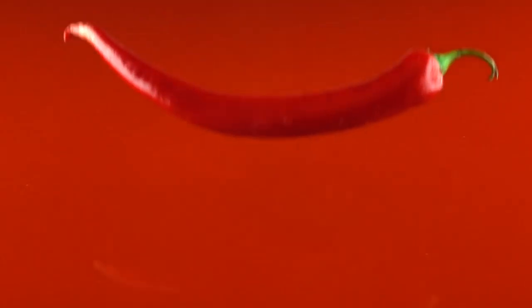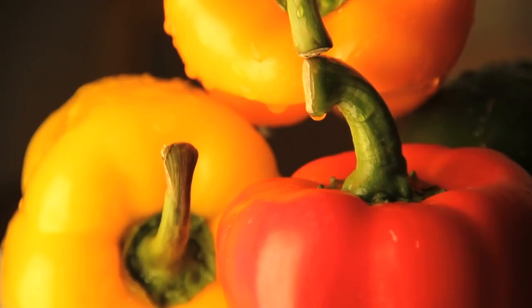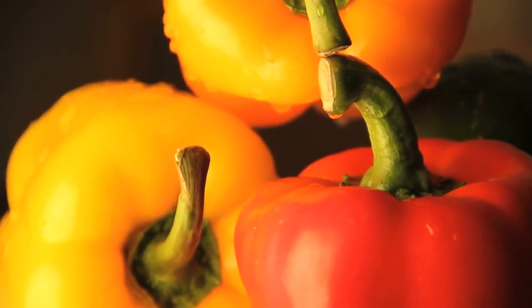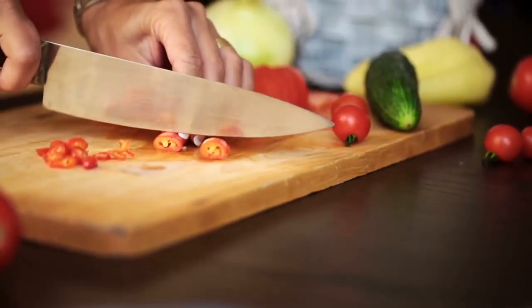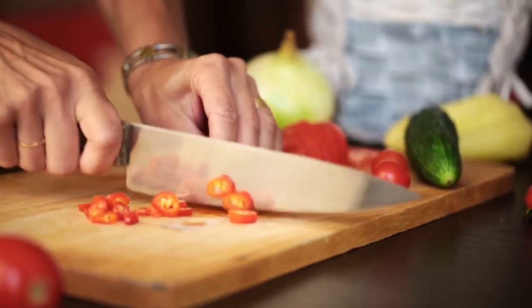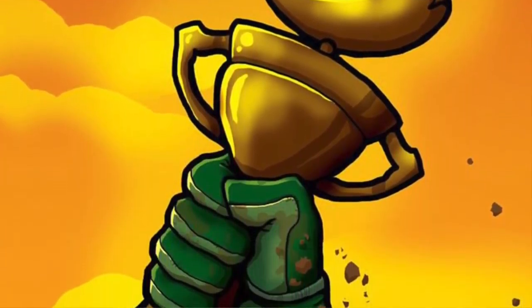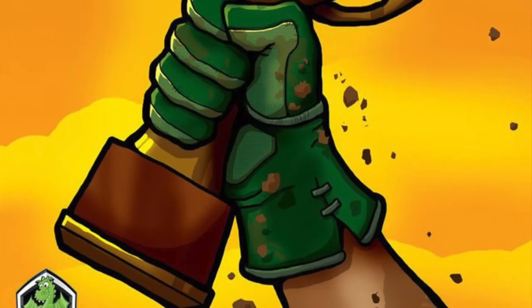Hello my friends, it's the Game Boy Geek here. Today it's all about the peppers — all different sizes, different colors, different heat and spiciness. We're going to be going to the fields and harvesting them, crossbreeding them, selling them at the farmer's market, and creating recipes trying to win awards. Today we're taking a look at Scoville from Tasty Minstrel Games. I'm going to show you how the game works.